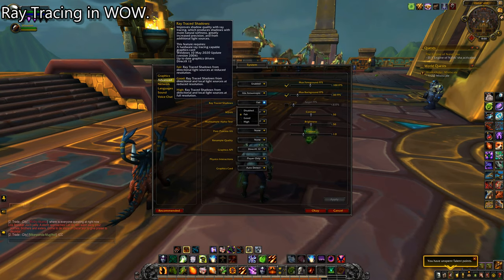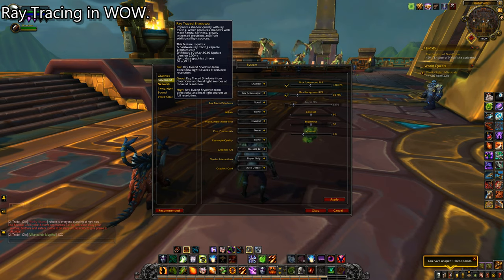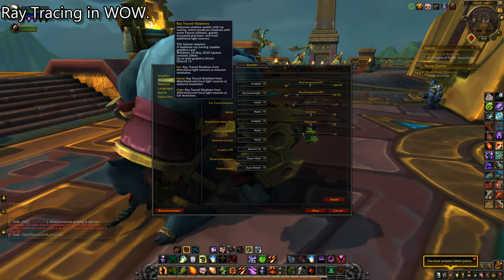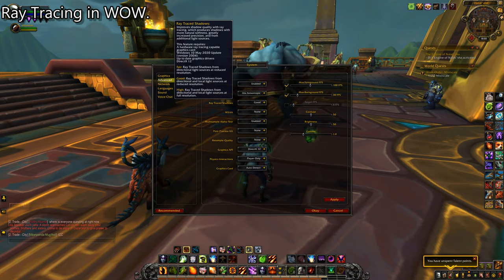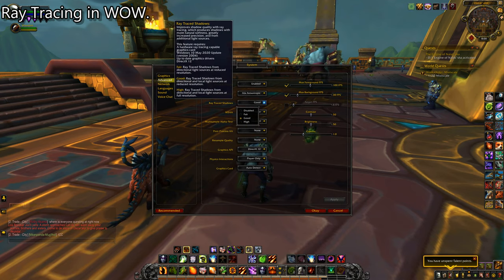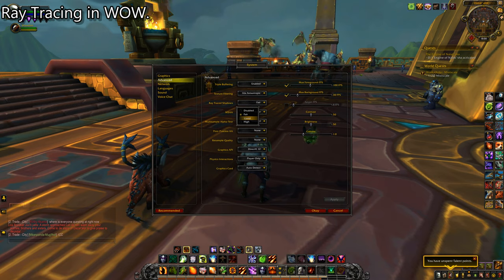But that's the minimum setting. Good — that is directional light, which would be like the sun lamp in the sky, as well as local light sources. Did you see a change there? I'm not seeing any change whatsoever.